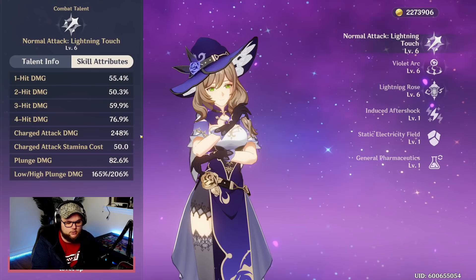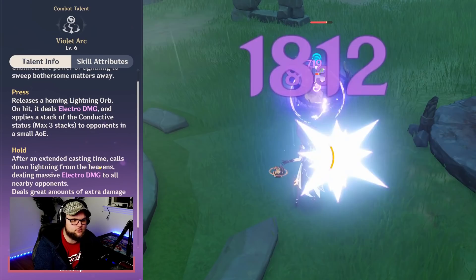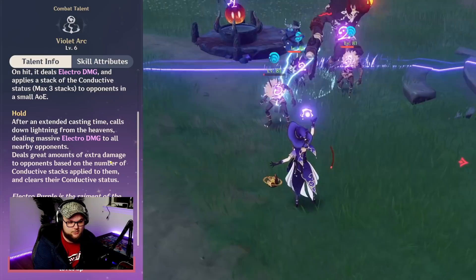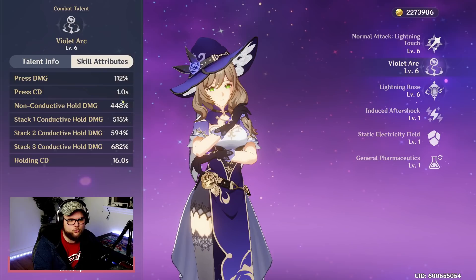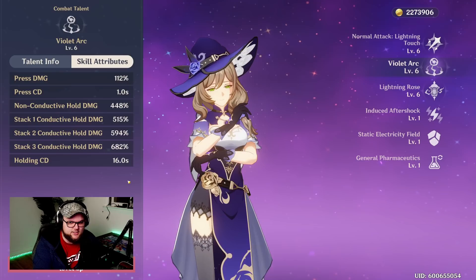Catalyst users usually have a large charge attack damage multiplier, which is really nice. Our elemental skill is called Violet Arc. On press, it releases a homing lightning orb that on hit deals electro damage and applies a stack of the Conductive status — maximum three stacks — to the opponent in a small AOE. On hold, after an extended casting time, it calls down lightning dealing massive electro damage to all nearby opponents, and the damage increases depending on the number of Conductive stacks. The hold multiplier at three stacks is 682%, which is insane.